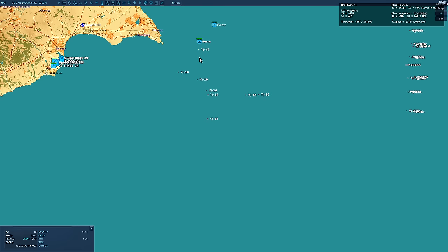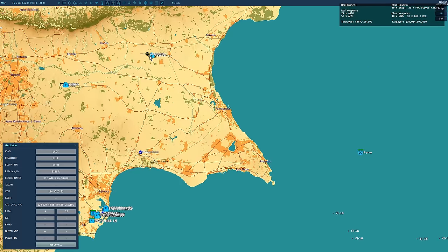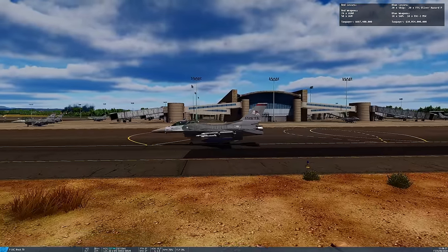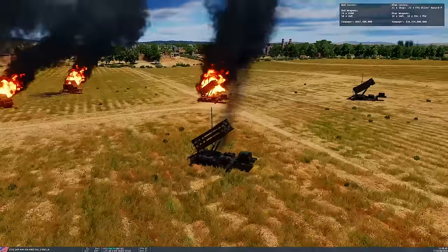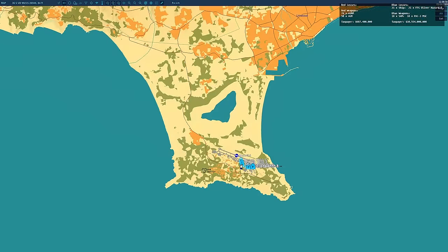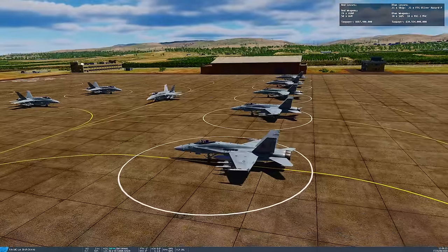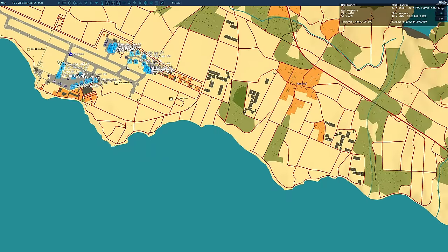All air forces are now airborne. The aging F-5s go up — they probably wouldn't be on the front line but Taiwan needs everything. F-16s, all Block 70 with modern radar and AIM-120 C7 missiles. Patriots have been knocked out so we assume all large batteries are down countrywide. Mirages with their Meca and Magic missiles, and the FCK-1s played by Hornets for air-to-air. China has J-20s already airborne, J-10s, J-16s played by J-15s, J-11s older Flanker variants, and two AWACS.